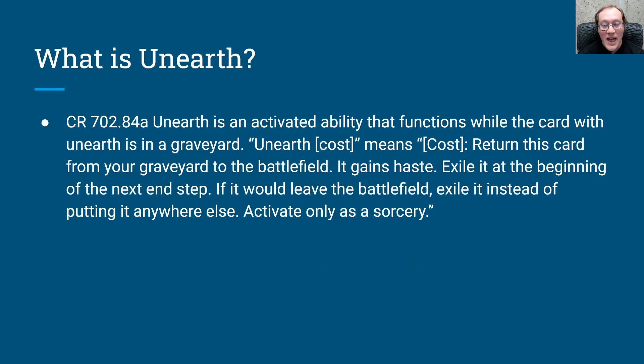Let's take a look at the comprehensive rules for what this mechanic says. We can see that it's an activated ability right in the very first sentence. This is probably one of the biggest things that people get tripped up on, because many other things in Magic that do similar stuff thematically are worded not as activated abilities but as casting a spell. The colloquial description of Unearth as basically flashback for creatures - flashback would be considered casting a spell, not activating an ability. So Unearth is an activated ability, meaning you could stop it with a Pithing Needle, however a Meddling Mage would be completely impotent against it.